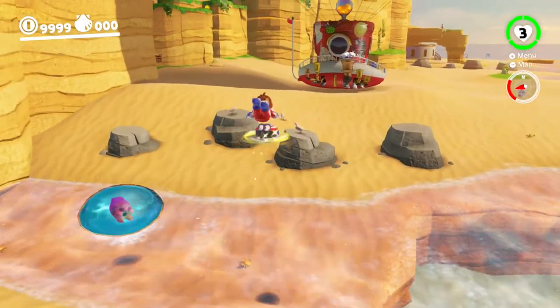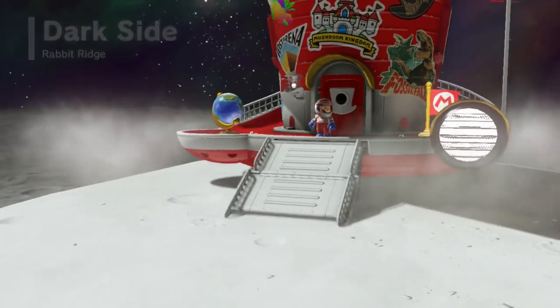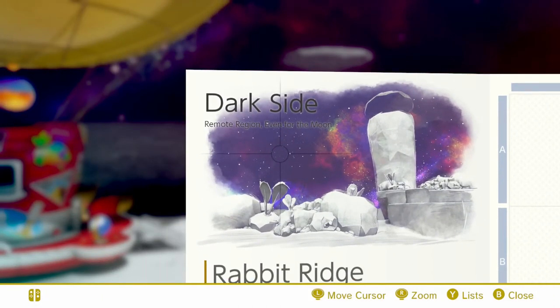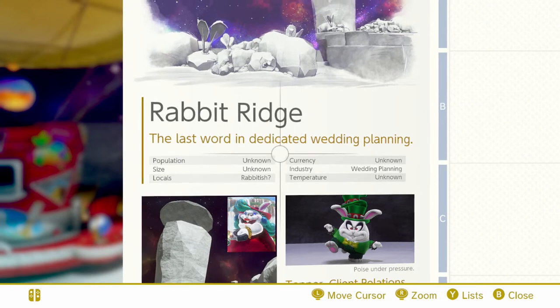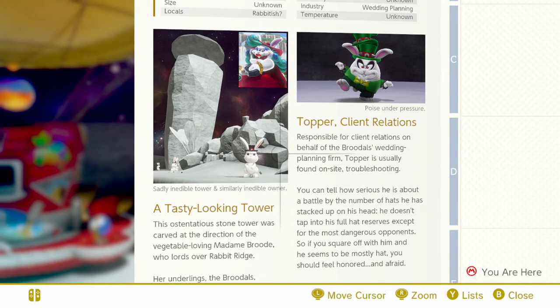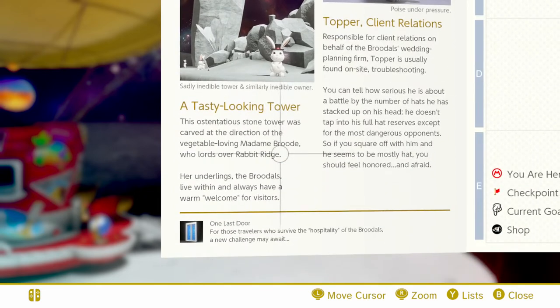Dark Side of the Moon brochure begins now. I know you must be very excited. Dark Side — remote region, even for the moon. Yes. Rabbit Ridge: the last word in dedicated wedding planning. Population: unknown. Size: unknown. Locals: rabbit-ish. Currency: unknown. Industry: wedding planning, of course. Temperature: unknown. A sadly inedible tower and similarly inedible owner — Too Sour. A tasty-looking tower — the ostentatious stone tower was carved at the direction of the vegetable-loving Madame Broode, who lords over Rabbit Ridge.